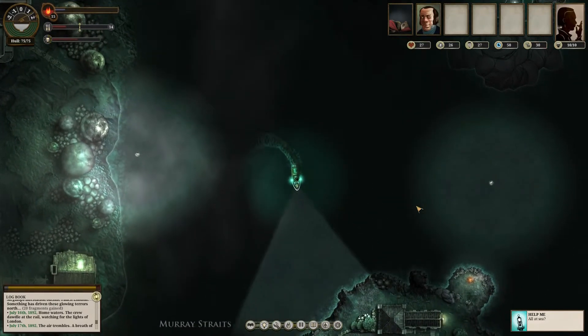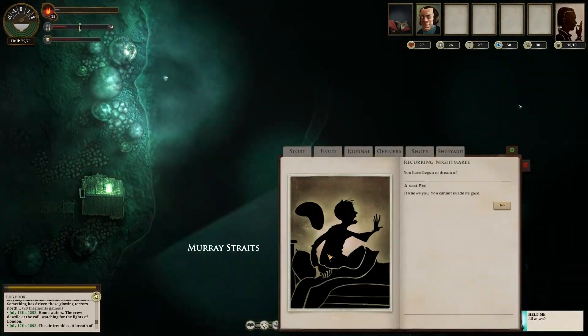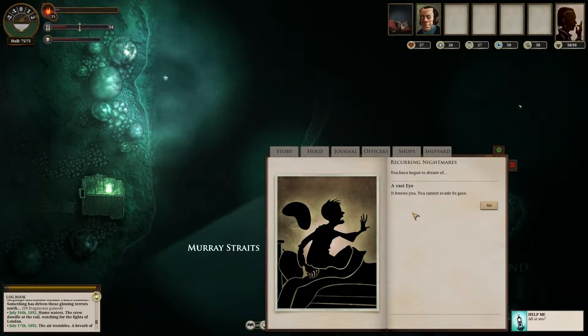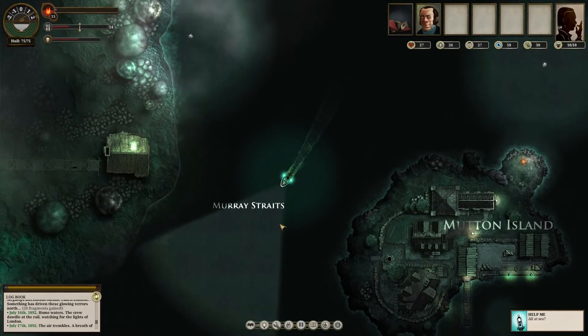And then, of course, attack them so they don't take you down. We have begun to dream of a vast eye. It knows you — you cannot evade its gaze. A black and unsleeping taste. Again and again you are alone in the wide black Z. The eye is aware. We have a nightmare of the all-seeing eye. We have to gain restful nights in our lodgings. We can defeat our nightmare and get a secret. Fascinating!